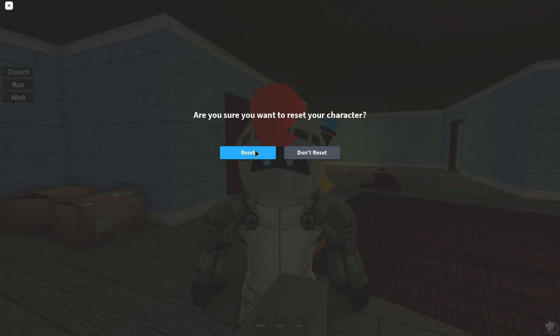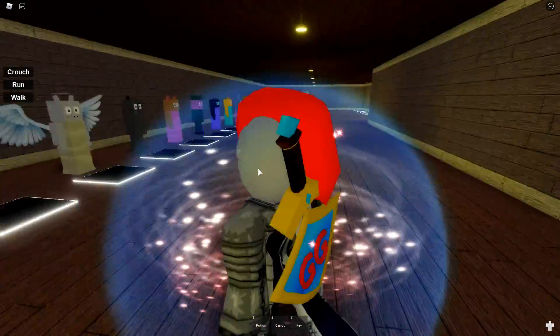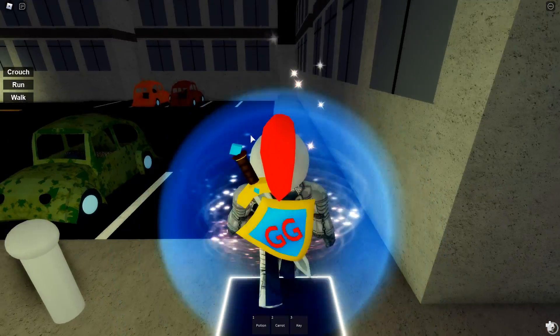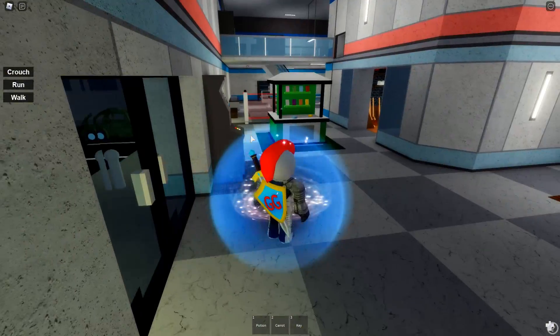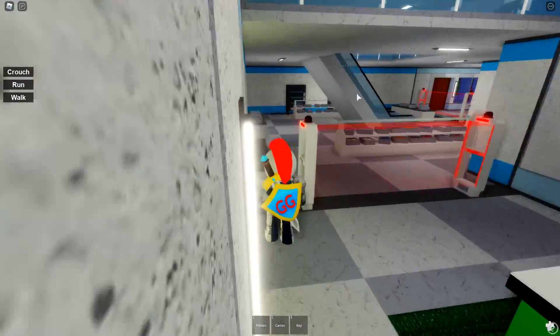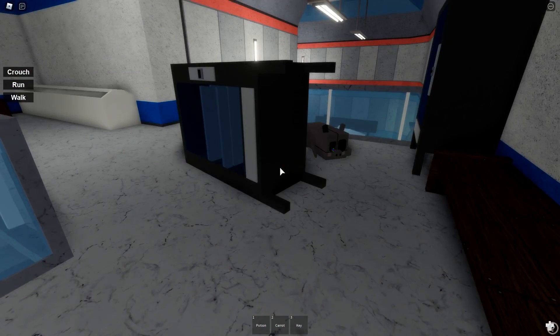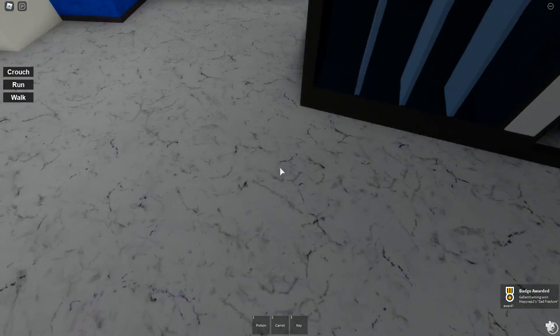The next one is Sad Fracture. This badge is over at the mall, so we're gonna head back there. We're gonna go upstairs, except we're gonna go this way this time and go up this escalator. The badge will be right behind this fallen vending machine right here — Sad Fracture.